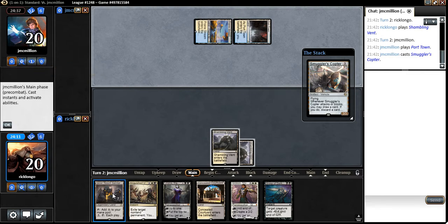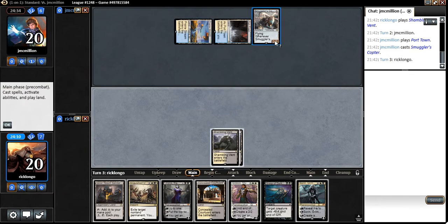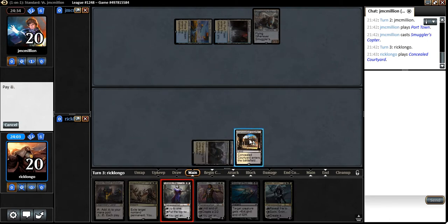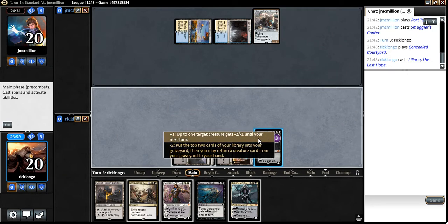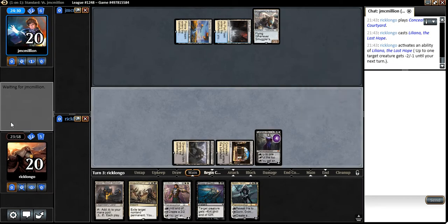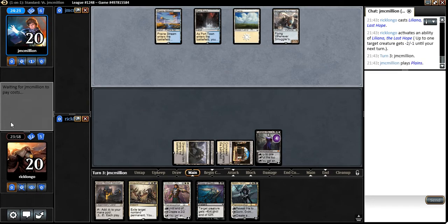I guess I can't Liliana that. Either way, I don't really want to have Grasp of Darkness up against the Smuggler's Copter. So let's play Liliana. Liliana will probably take a hit for the team here, because the Copter is probably going to be attacking her. But oh well — that happens. Next turn we get to Anguished Unmaking his Copter if we need to.